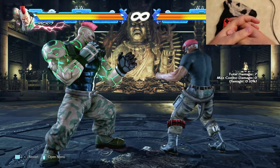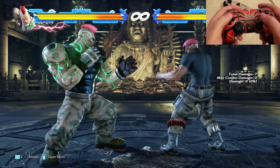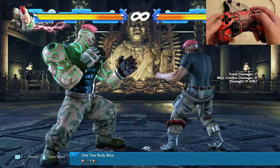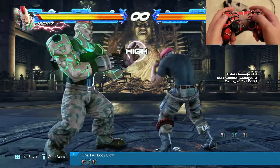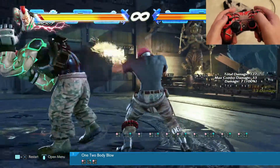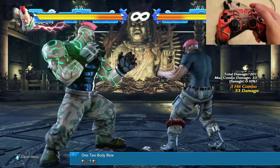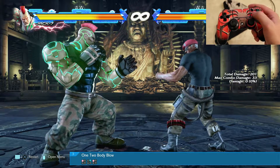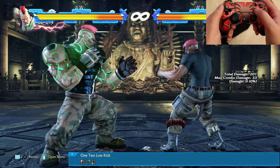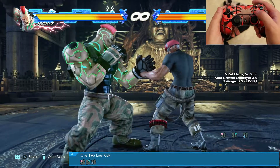Now we're back in our familiar space with our familiar dummy. The first one I'm going to show you today is a one-two body blow, and it goes like square, triangle, square. It's a basic three-piece combo that pushes your enemy away from you. This is only one variation — the other one is one-two low kick, which goes square, triangle, X.